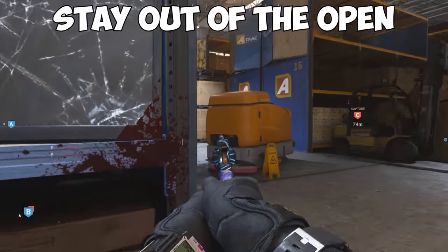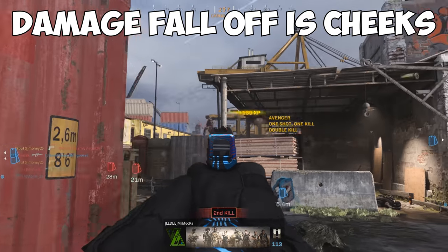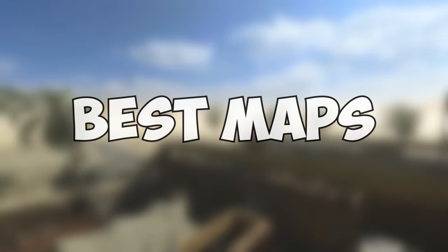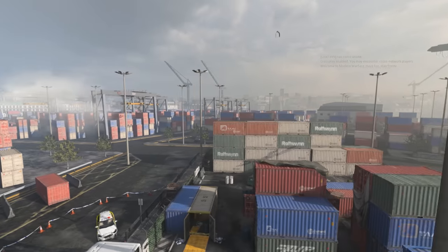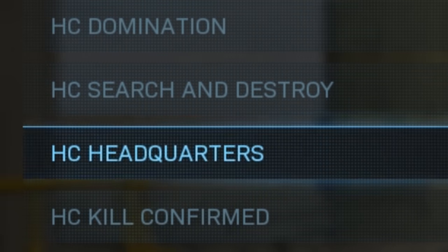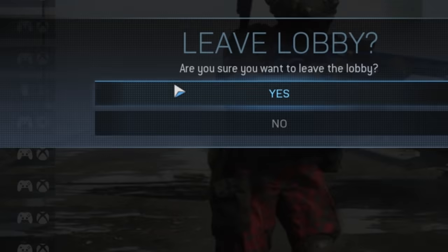Try to stay out of big open areas if your pistol isn't built for long shots. Pistols have a lot of damage fall-off at longer ranges, so try to stick to more clustered, close-quarters areas of the maps. The maps that work best for pistols are the smaller ones, like Shoot House and Shipment. Domination and Headquarters are good game modes to grind camos on when Shoot the Ship isn't available — just try to find lobbies with smaller maps.